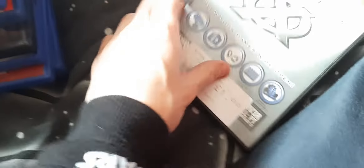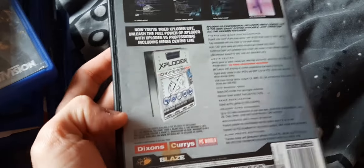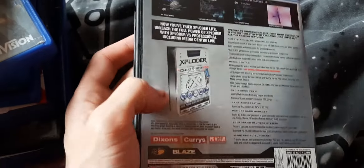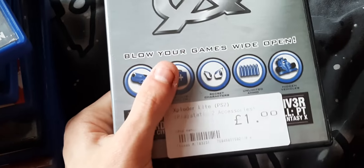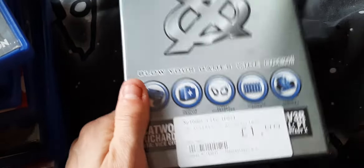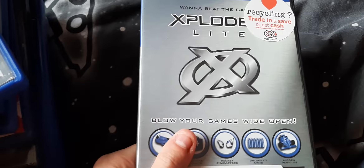I have an Exploder Lite here — this is kind of like a cheat code device. You put it in and you get cheat codes, kind of like a Game Genie or something. A really cool way of getting all these cheats for these games. Nowadays we can go online and look, but back in the day you had to buy these things or you got them with magazines. They were really helpful.